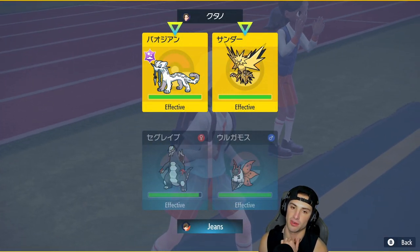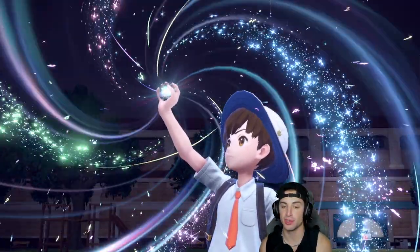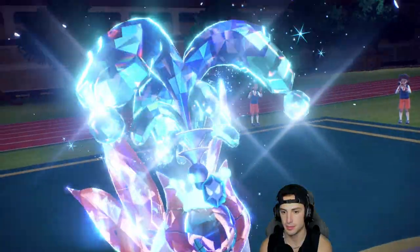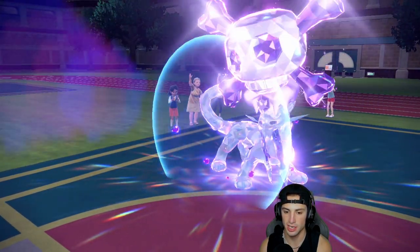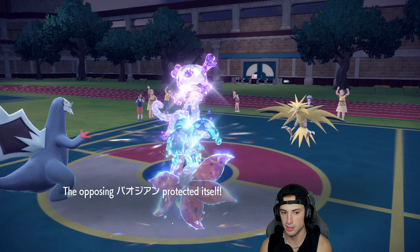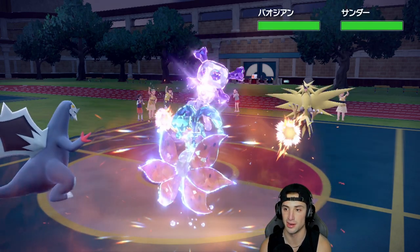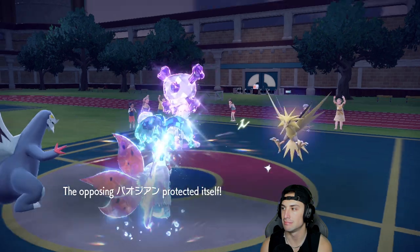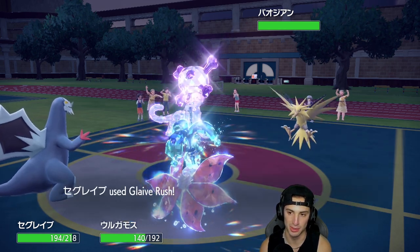Volcarona can definitely eat up a Thunderbolt — we have Light Screen out, it's plus one Special Defense. It's going to go into a Protect — a smart little Protect. Heat Wave lands on Zapdos doing half damage — we love it. This Discharge is flying, we're still eating the Electric moves with no problem. We're decently fast, Leftovers HP going up. This Discharge is doing nothing, not getting the paralyzes either.